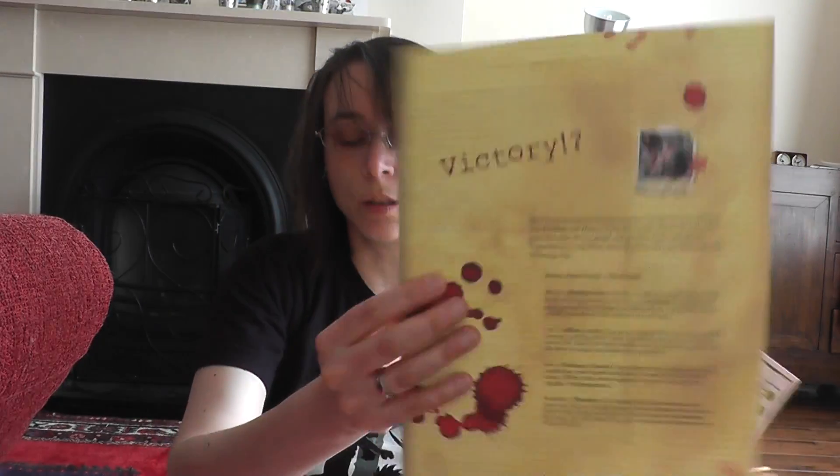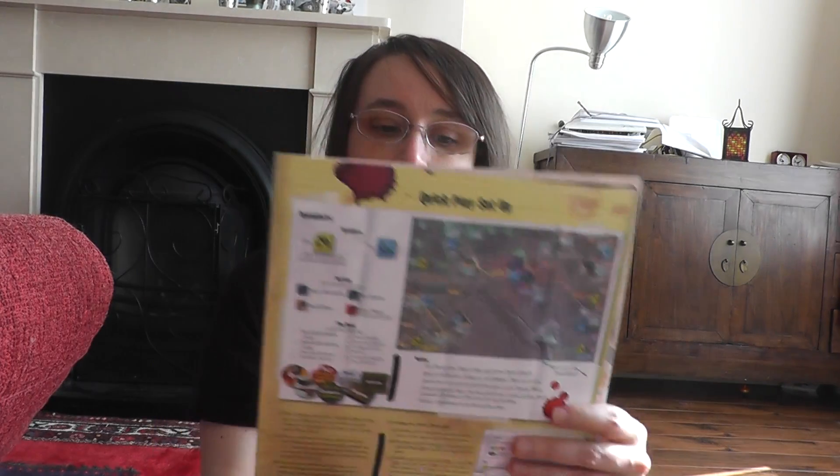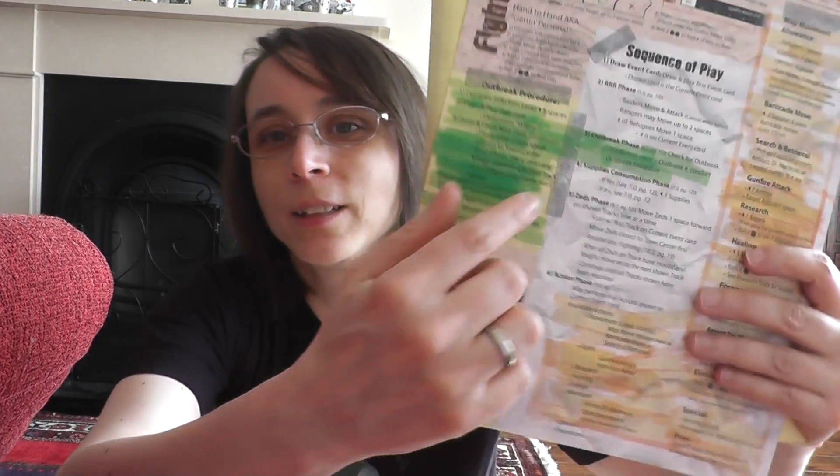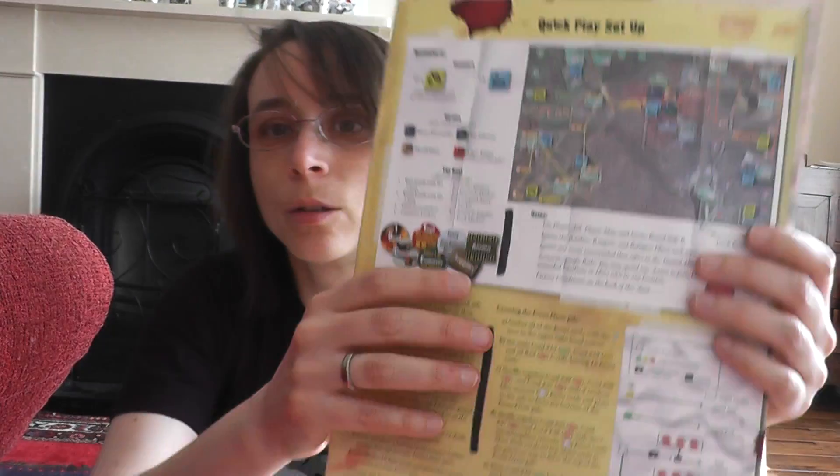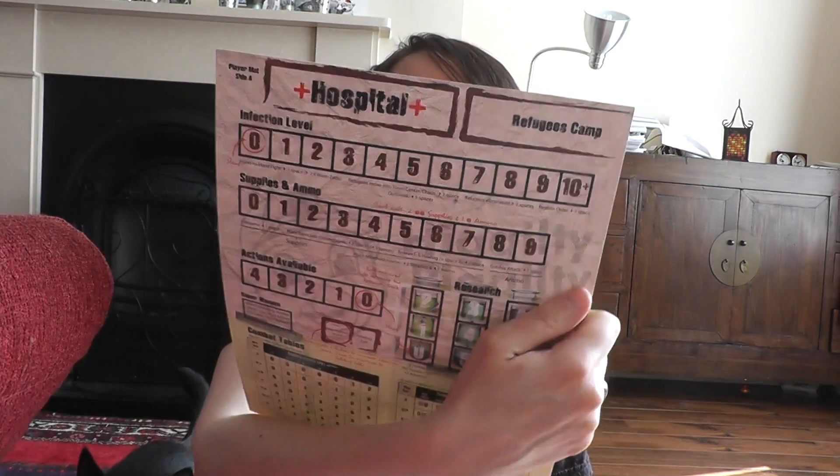So, back to Dawn of the Zeds: you have two dice, player aid sheets, and quick-play setup cards. Again, very good card stock, double-sided, and a really nice printing job — very easy to read. I like the detail here; it looks like a post-it where somebody just highlighted stuff, and here it looks like they sellotaped it, with play on side A and side B.